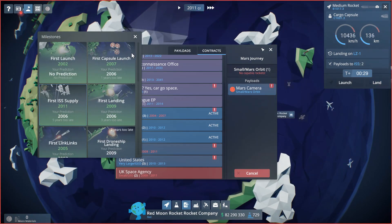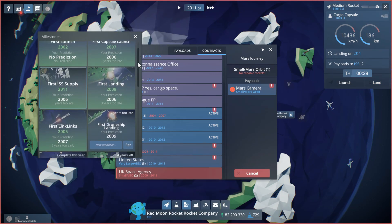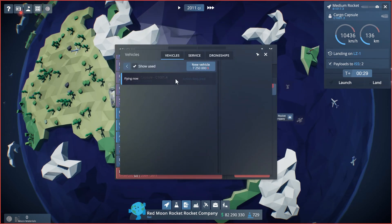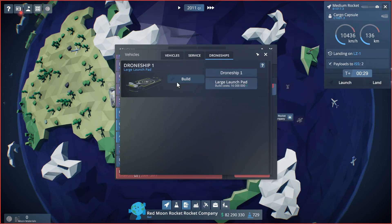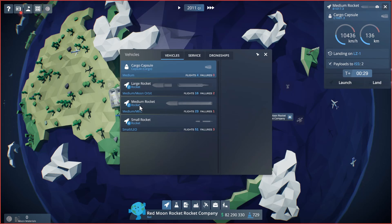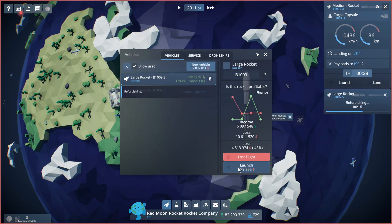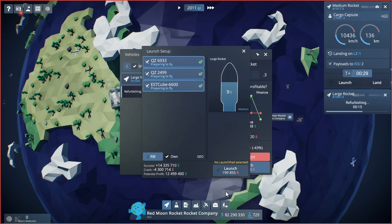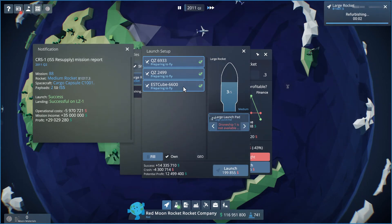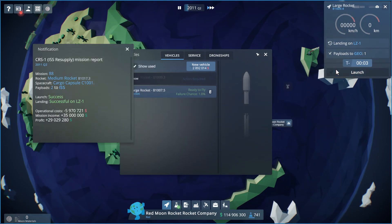I could have done that with a larger rocket which would allow it to automatically land. Do we have a drone ship? We have to build a drone ship which is going to cost us 16 million dollars — it gives us another landing option though. Let's refurbish our large rocket again. This game is just click-happy, I apologize, but that's just how it rolls. We have too much stuff for that one so we're just going to launch some of these as is.